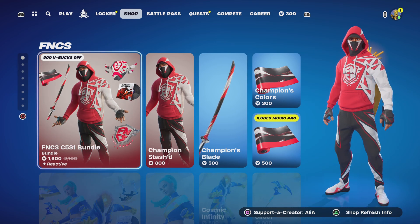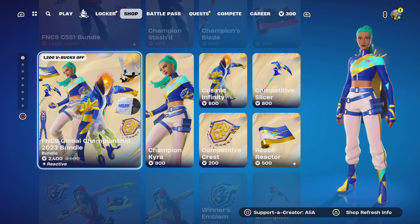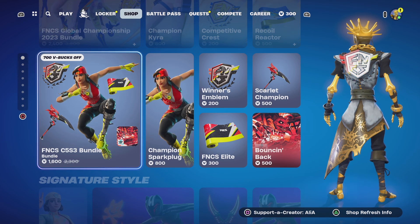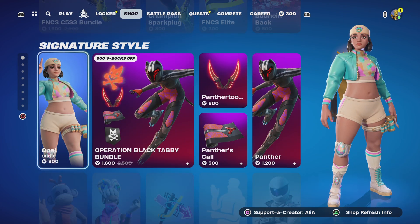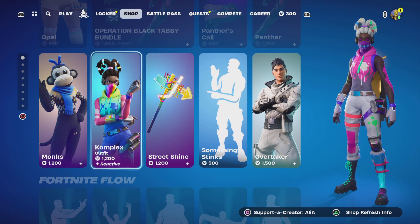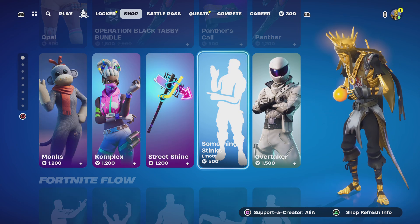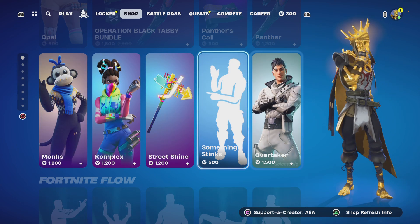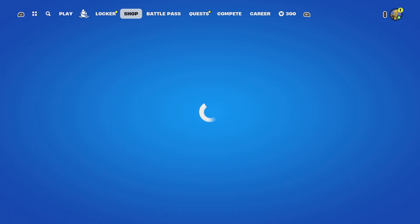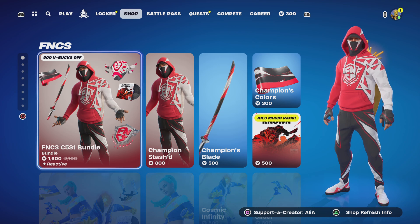Last night we had the FNCS Chapter 5 Season 1 and the FNCS 2023 Global Championship bundle, plus the brand new Chapter 5 Season 3 bundle. We also had the return of the Opal - the Operation Black Tabby bundle - the Mumps Complex skin, the Something Stinks emote, and the return of the Overtaker skin which we don't see very often.